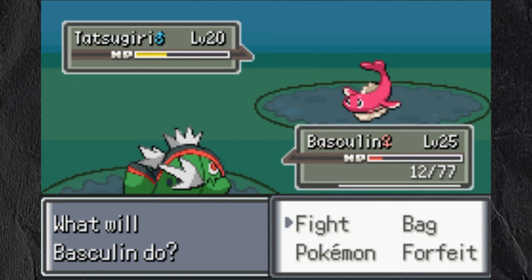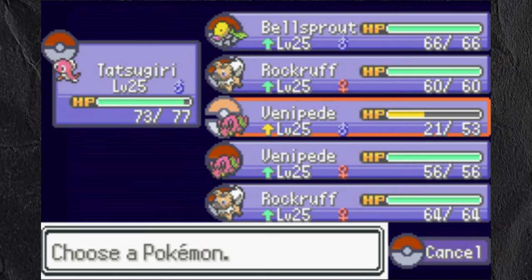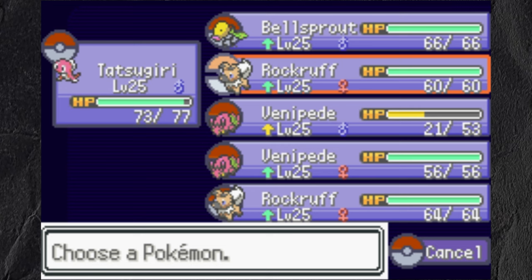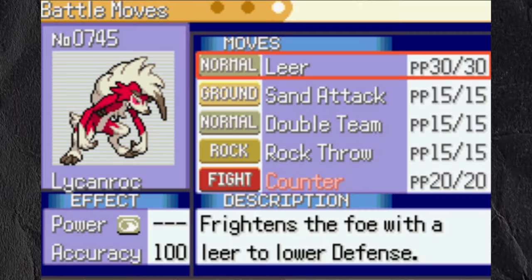I caught 2 Venipedes and 2 Grubbin Ruffs, somehow managing to kill Basculin through the chaos. Another thing that changed in this game was that they added the move reminder to the menu, allowing me to choose what moves my Pokemon learn at all times. It also made evolving optional, but shows a little symbol next to the Pokemon when they are ready to evolve.